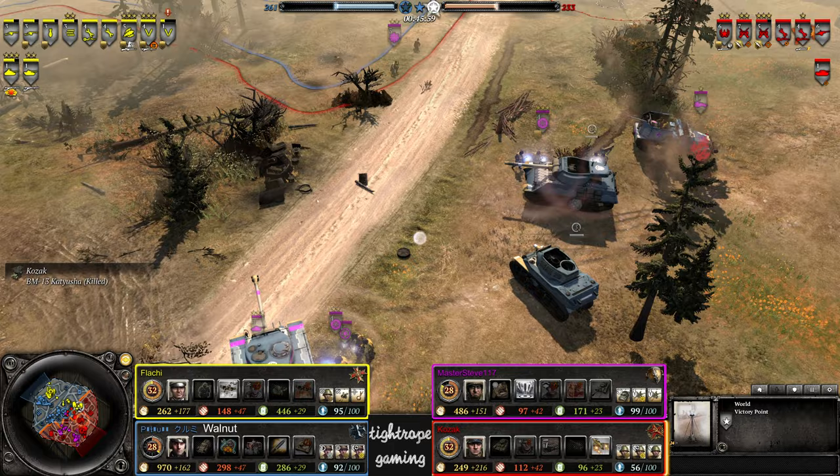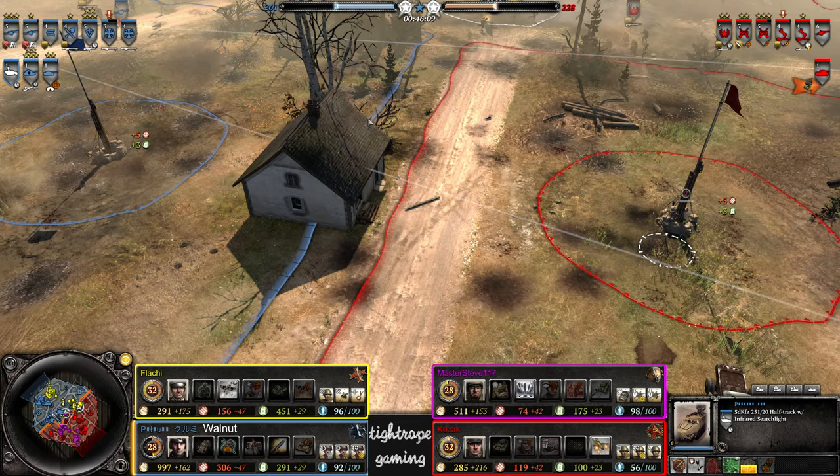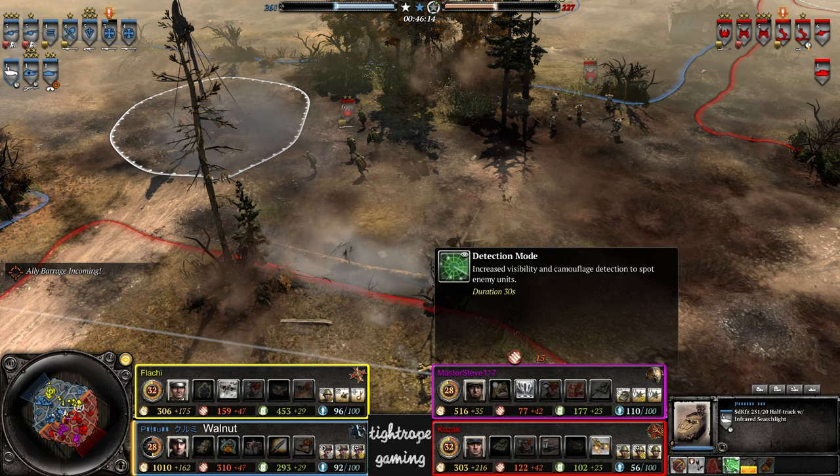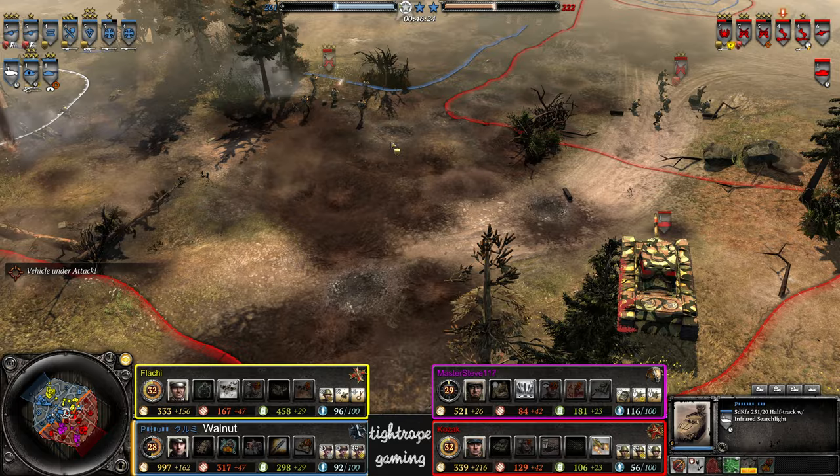Maybe the Pershing's still a bit too damaged to really assist — it's getting double repairs though, jumped the vehicle crews out to assist. Searchlight from Walnut but okay, he's made use of the recon plane on it. Does also have that detection mode as well — it's not going to be providing vision from behind those logs. Doesn't work the same way it used to.